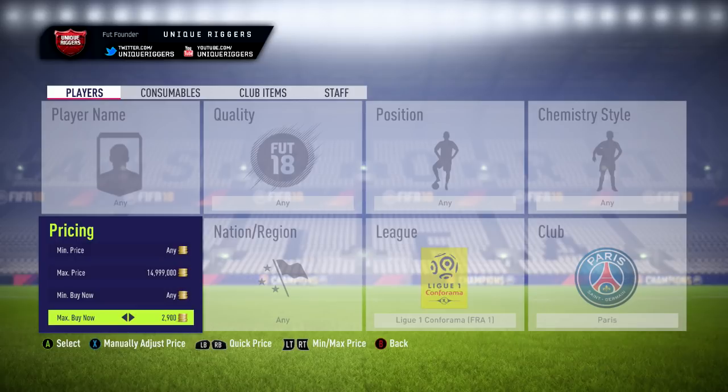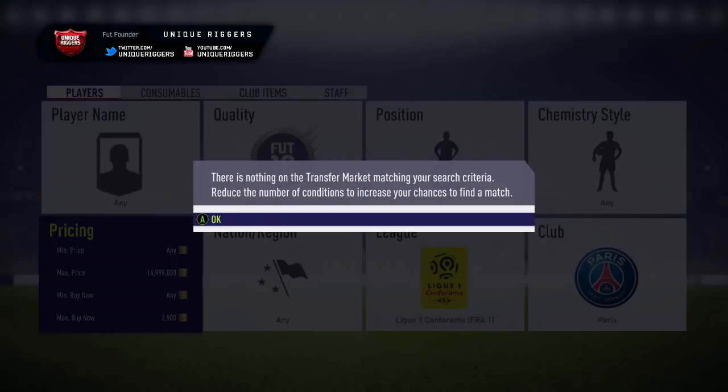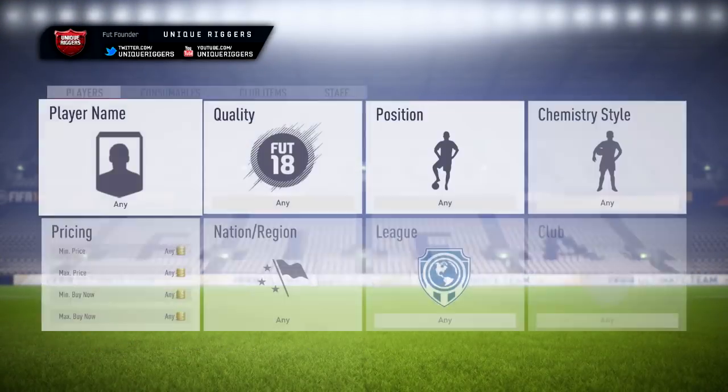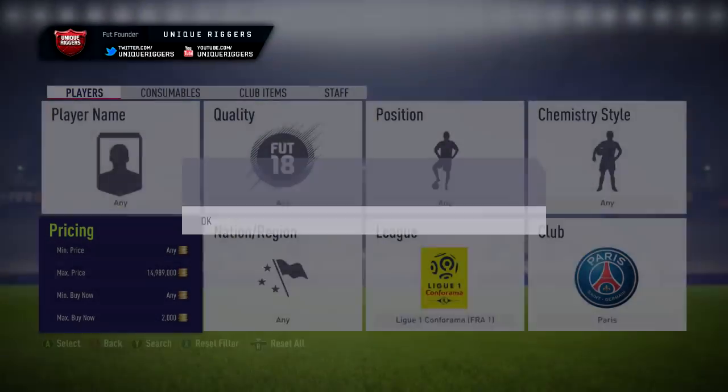So for the first sniping filter for this video, this will be PSG. So in the search, you just need to find the cheapest PSG player, which at the moment is currently 3,000 coins. I'm going to knock that down to 2,000 coins and just get searching.